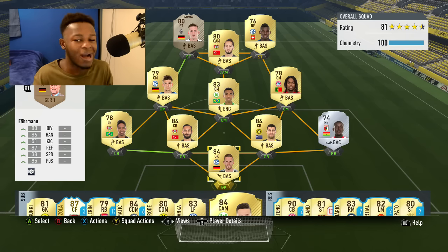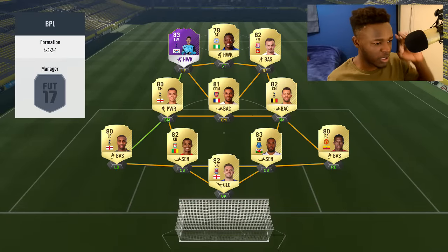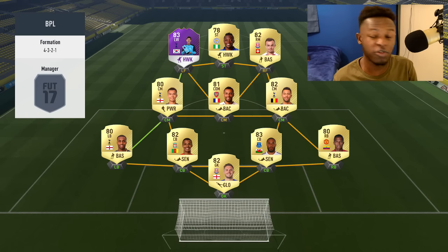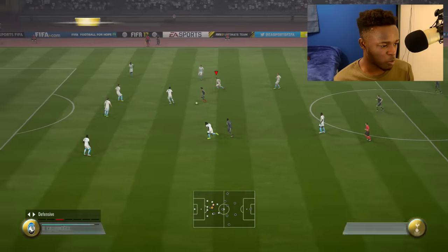The main reason I put this team together is to show you what Han is capable of, so let's jump into a game. This is the team we're coming up against — he's got purple Son in there, Musa, Shaqiri's front three, pretty deadly top three. The question is: can he handle the power of Han?